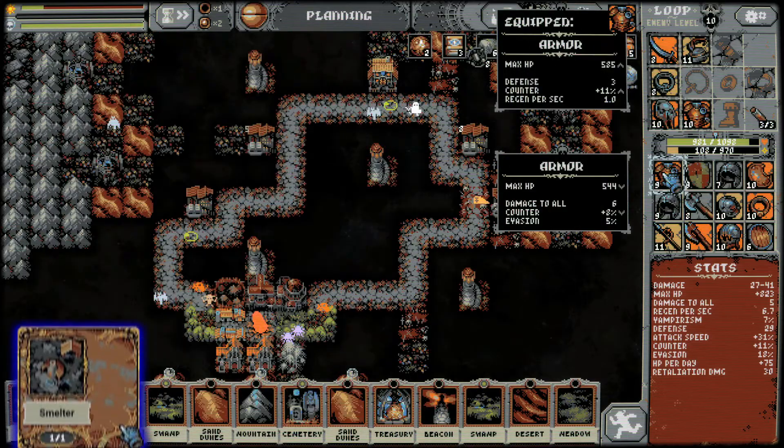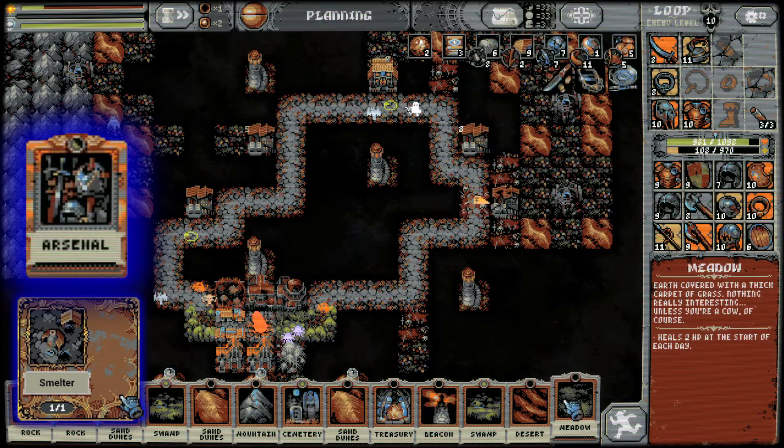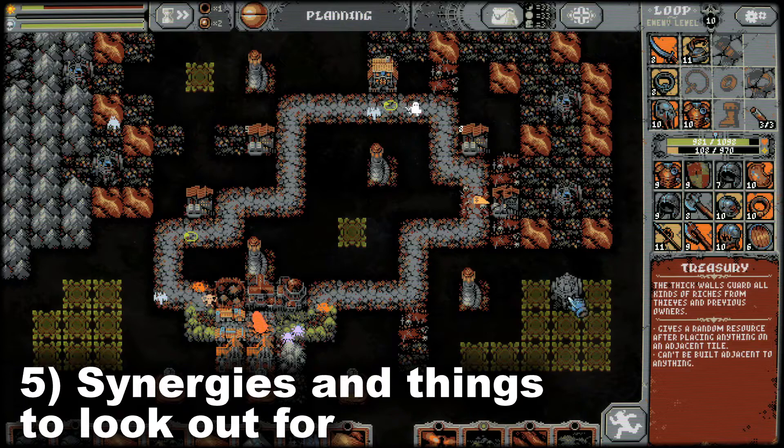Lastly you'll want to unlock the smelter. It grants you the arsenal card which opens up additional equipment slots. Now let's move on to synergies and things to look out for.